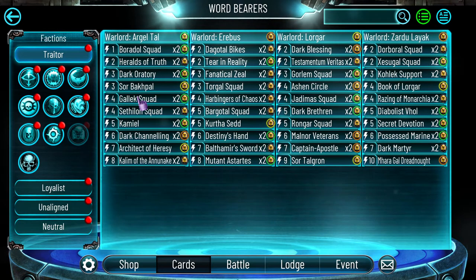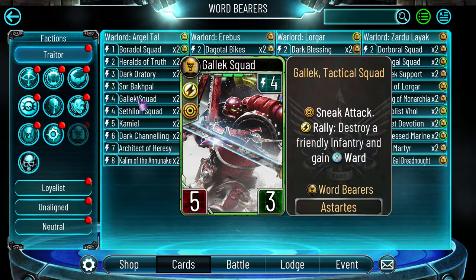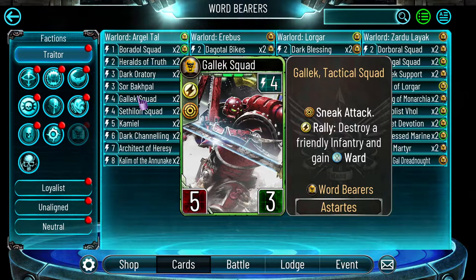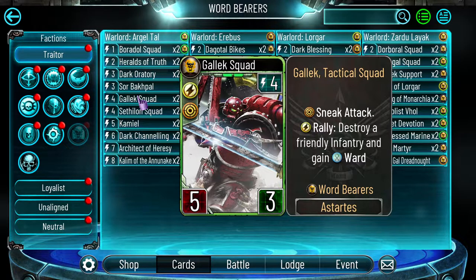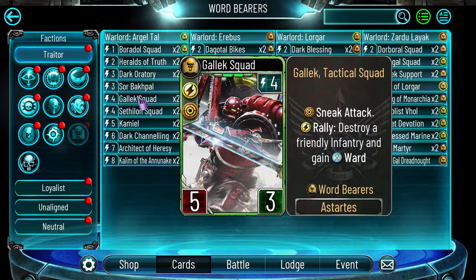This card has good stats — you kill an infantry and gain ward, and even without that you have sneak attack with five damage. It looks fantastic on paper but it doesn't really work in the event. You drop it, RAM attacks and kills it instantly — the ward doesn't matter — and RAM only takes three damage. So you spend four energy dealing three damage. Sisters of Silence also counter it easily — their free energy troop drops in with sneak attack, or they have the Executioner Blade giving plus one attack, and your squad is just dead without doing much.